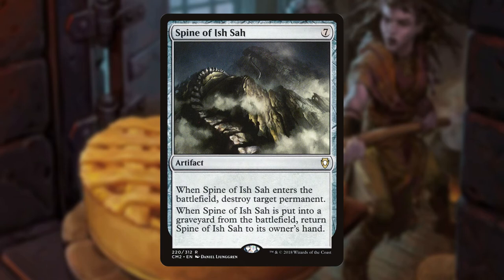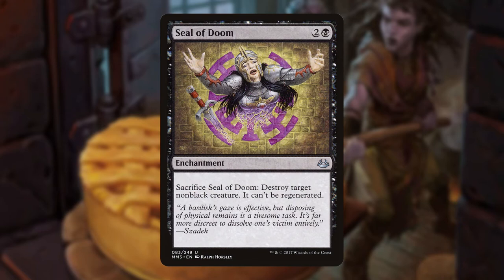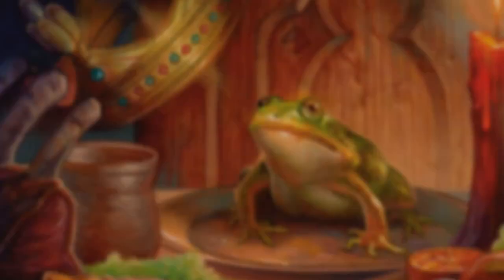Spine of Ish Sah, though expensive at seven mana, can blow up any permanent and return to our hand when it hits the grave, giving us even more value. Finally, Seal of Doom is an enchantment that we can play for two and a black, then sacrifice for free to blow up a non-black creature. Is there a flyer in the way stopping our commander from connecting? Play the seal, blow up the blocker, draw a card, and watch Corvold grow.